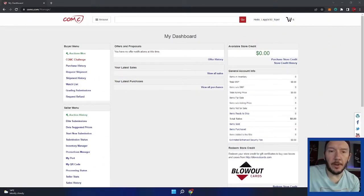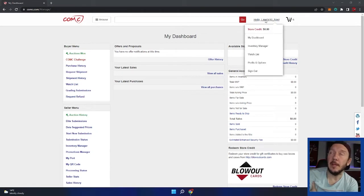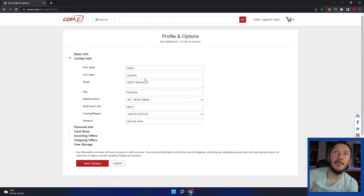Alright, here we go — COMC. If you're not familiar, COMC is a place to buy cards where they go into your account, they hold them, and you can have them shipped home whenever you like. I'm not going to get into that too much. I've already set up a brand new account just for this video series — my flapper flips account.